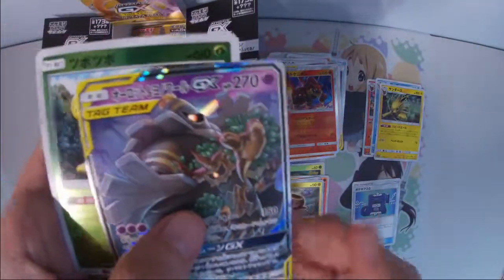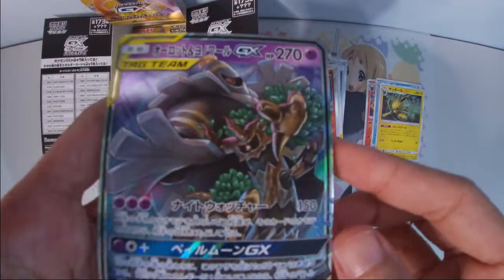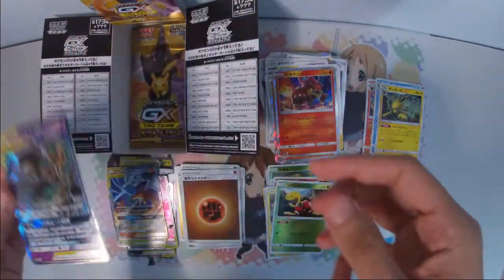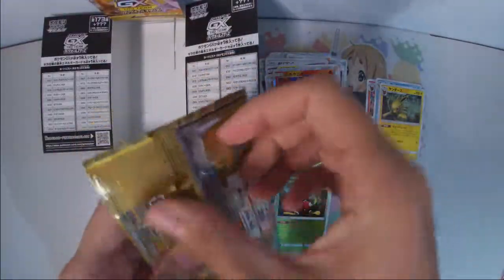Here we have Dusknoir and Trevenant GX. I think this is also a new card you can get in this set — a very interesting card, but I don't really know what it does.